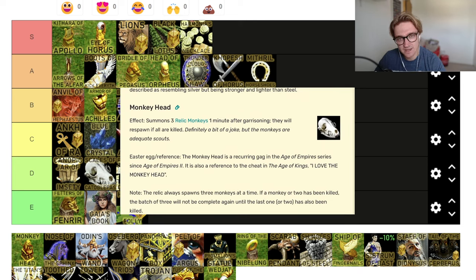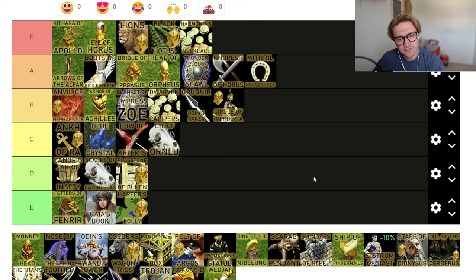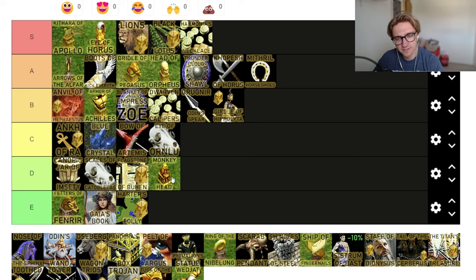Monkey Head — same as the golden lions, but you get three monkeys. They're definitely a bit of a joke. They still tank — I think they take like one or two shots. They are really slow, so they slow down your army. You leave them on gold mines, next to town centers, or have them patrol somewhere. I need to see what it does to see if it can go above D tier. The reason it's not E is because it does something. Maybe I've talked myself into it being C tier — somebody could tell me that's awful and that's fine.